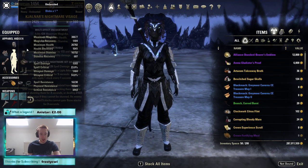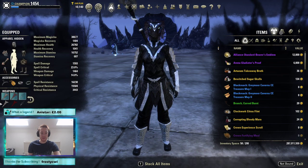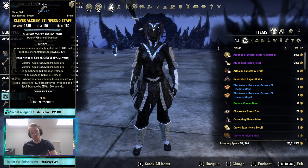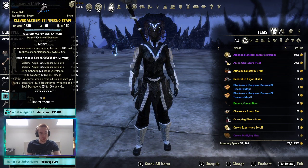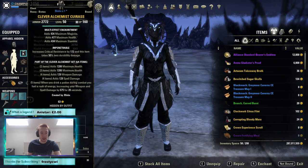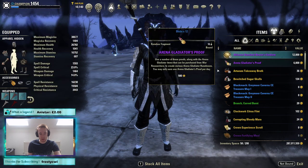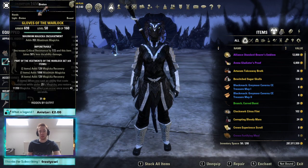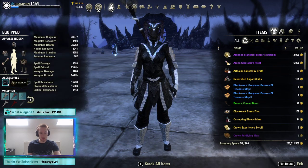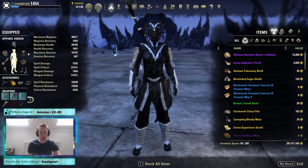This is the build: five Alchemist on the front bar — body, boots, and legs. Your front bar weapon should be an infused flame staff with a shock glyph. For tri-stats, we use them only on the legs, body, and helmet. Our other set is Warlock on the back bar using the gloves, sash, and two jewelry pieces.